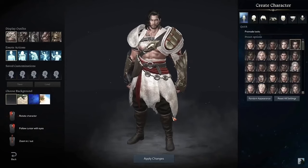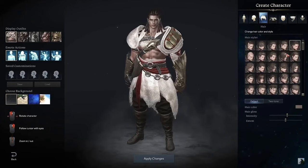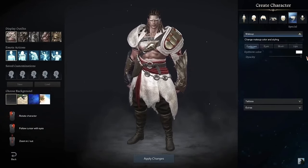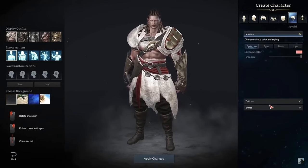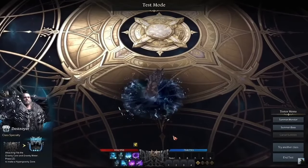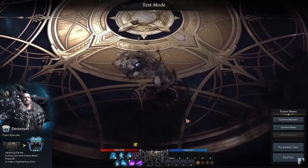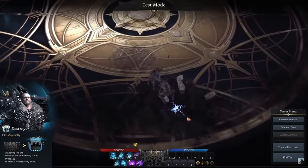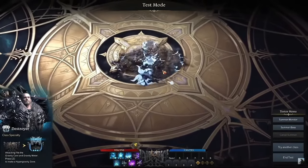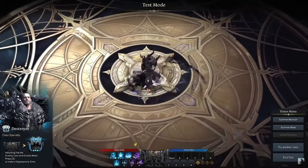After choosing the class you would like to play, you'll be taken to a screen where you can customize your character and take the name that you like as well. Keep in mind, names are only one use per person per server, and that's just how it is. Once done with character creation, you can launch the game and be immediately brought into a tutorial that allows you to test the subclasses and skills, helping you choose the perfect ones — and this is also your time to decide if you really want to play that class or something different.